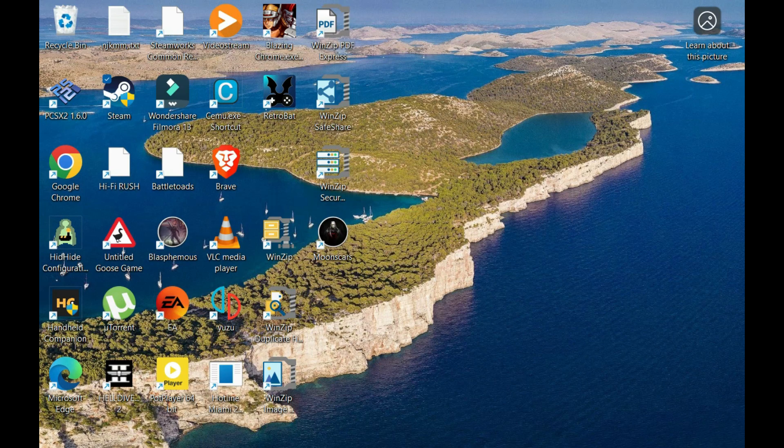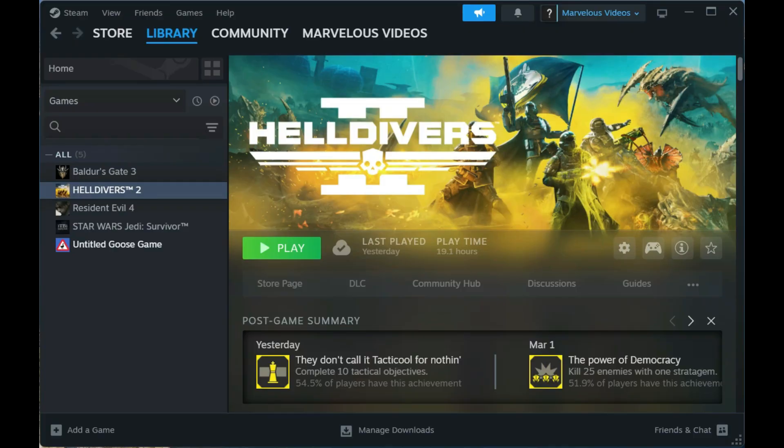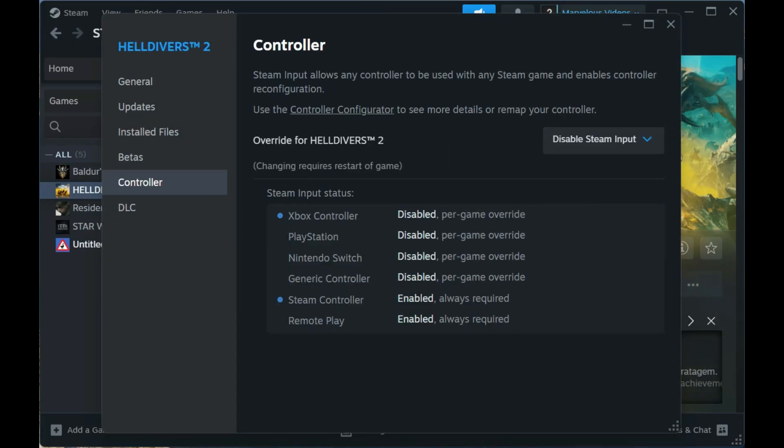Then, I stumbled upon this tip about disabling Steam input. I right-clicked Helldivers 2 in my Steam library, went to Properties, hit Controller, and turned off Steam input.